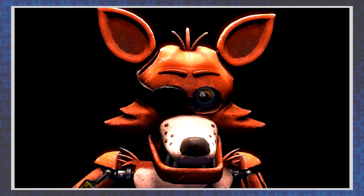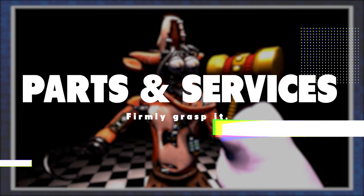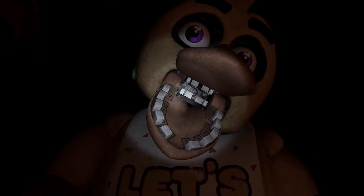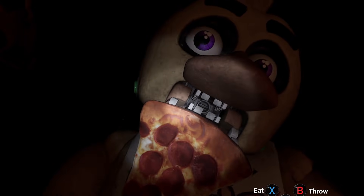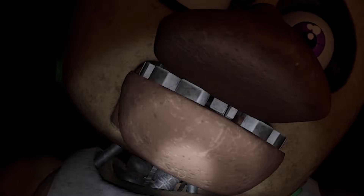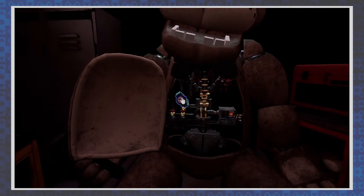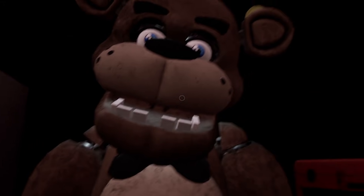Moving on, Parts and Services is all about some good old repairing. Fun fact: during Chica's repair, you can feed her a piece of pizza by tossing it into her open maw. It's unsettling and required for one of the game's Faz Coins. It's also worth appreciating that the final action needed to close up Freddy's chest cavity after his repair is booping his nose. There you go — the honking finally makes sense.